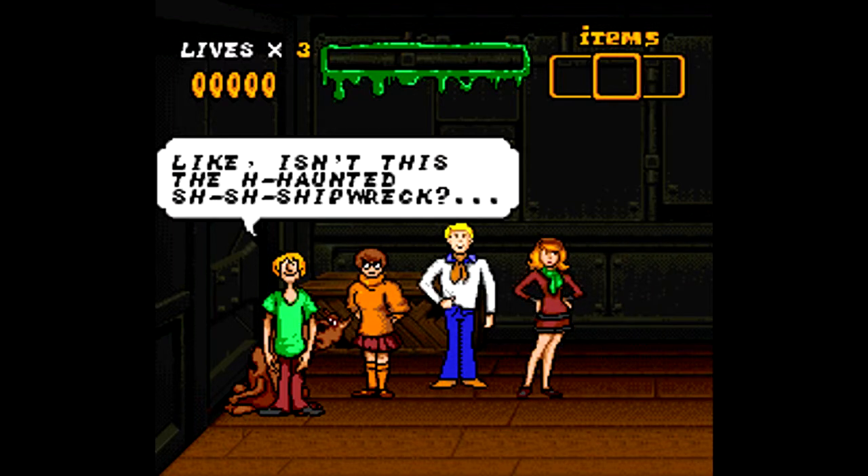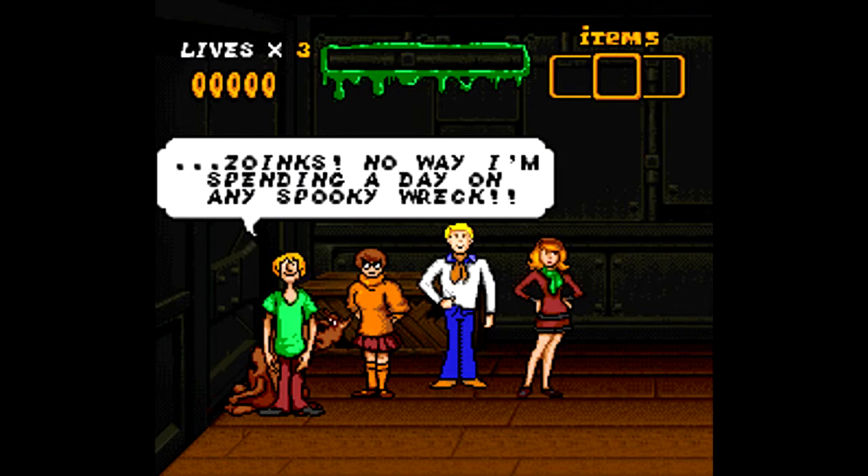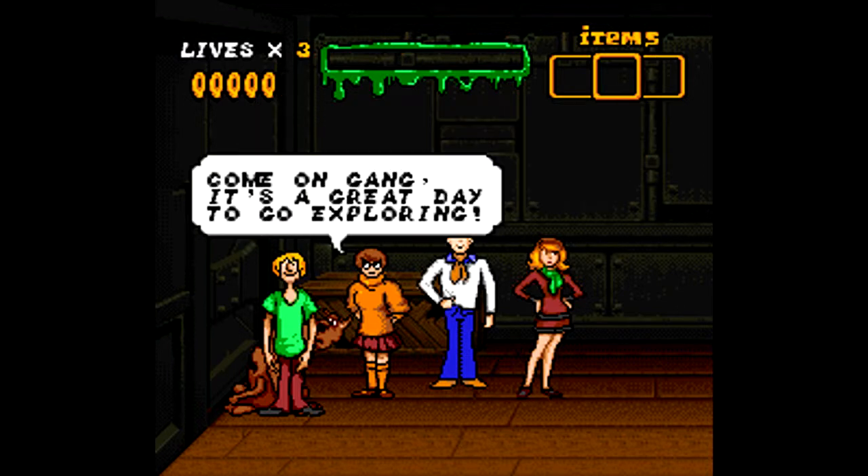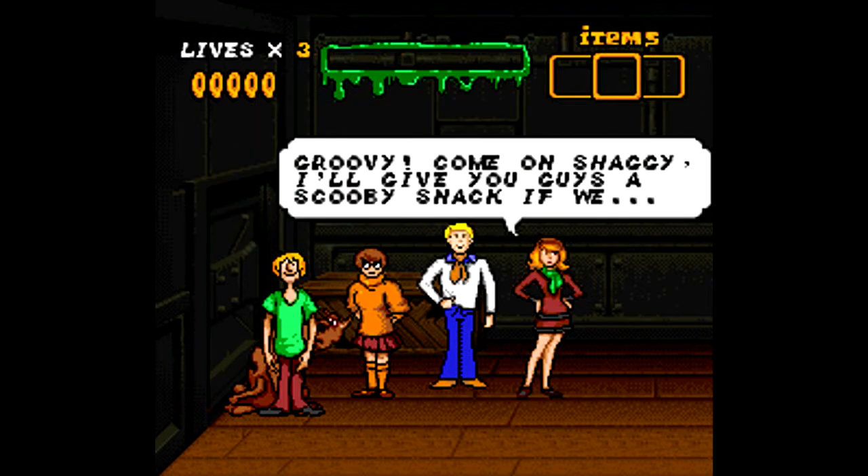Alright, so we have three lives we start off with, a little bar at the top, and the items section, and a little mumbo jumbo they have.